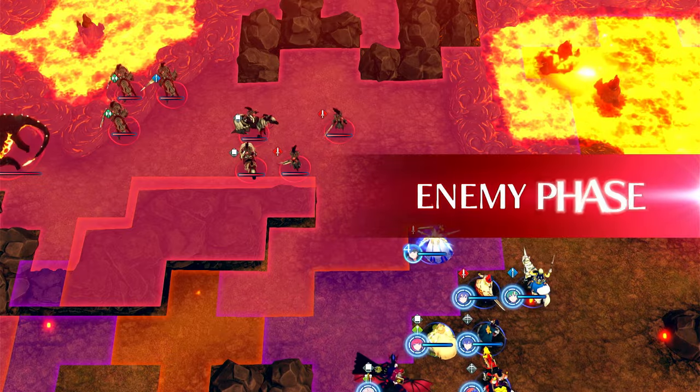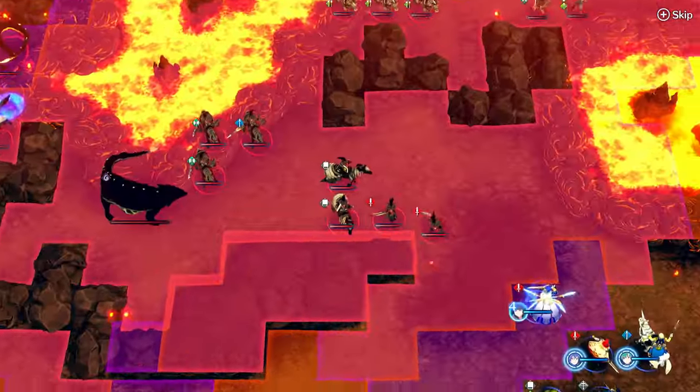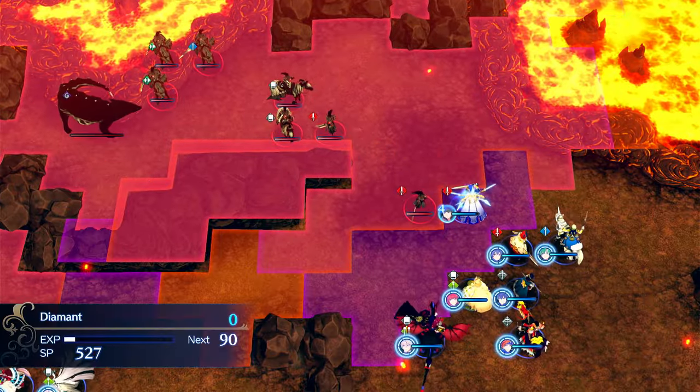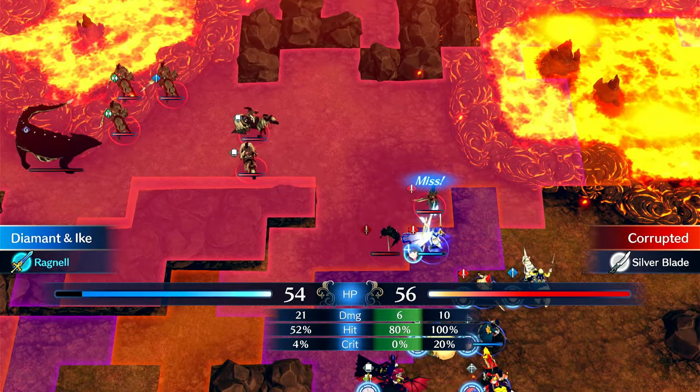This is a one-to-one comparison of equally invested units that are the same level — they both have the same high level of SP cost passives. Look at his accuracy: 48 accuracy. He's not very accurate. His dex is low.